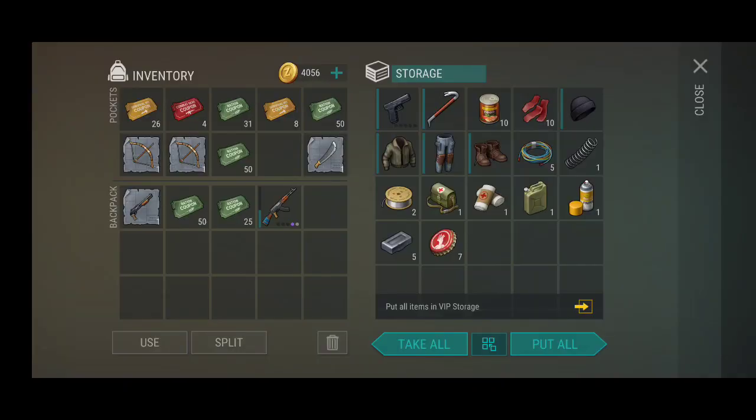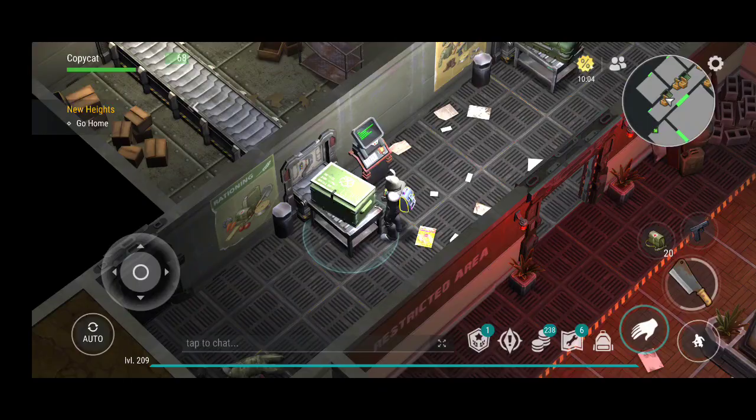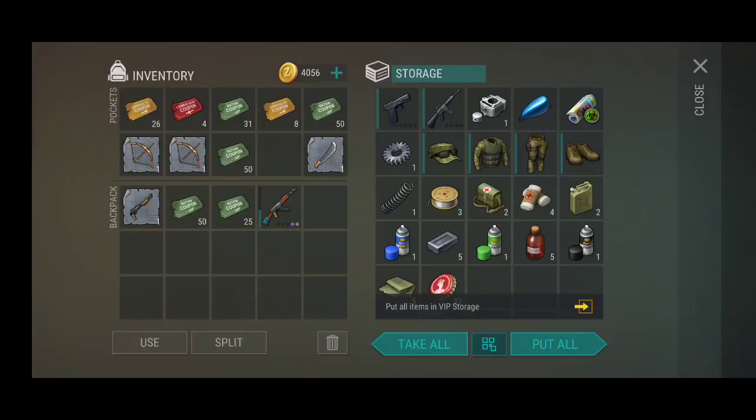So we're going to start with the main chest first. Every time you get a weapon, you get one shooting weapon and one hand weapon. There are different kinds of sets you get, but every time you get this suit and some healing and some caps that you can actually get even more points on. We're going to throw that into the VIP section.